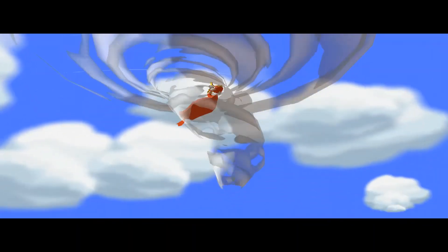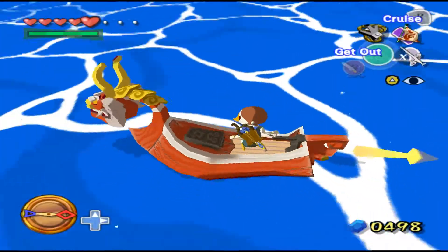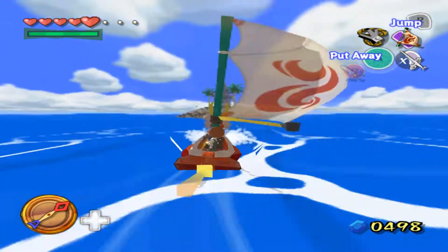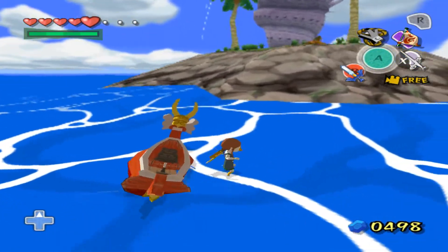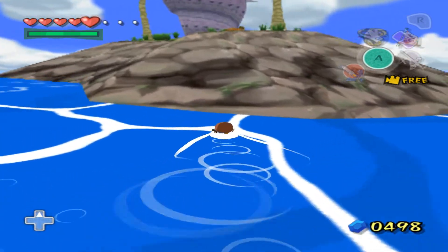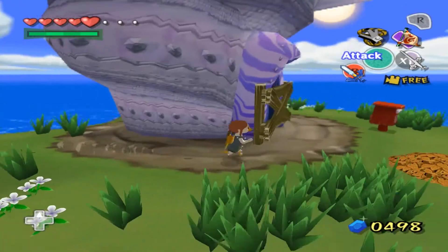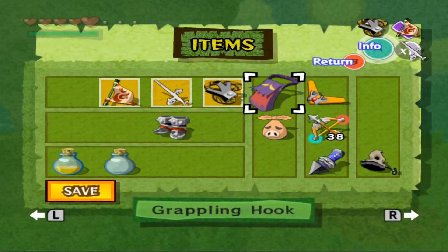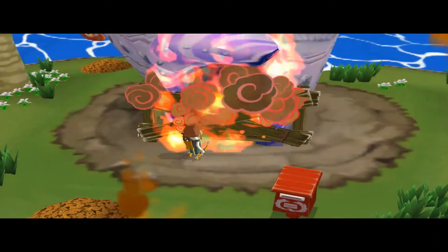There we go. And then, where's the Swiftsail? There we go, right there. After this, I think we can head towards Isle of Steel. Normally there's a boat blocking it, but I think I got rid of it with some trickery. I'll explain more on that later.